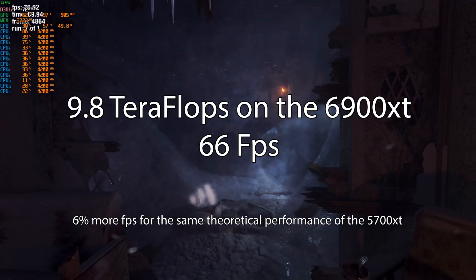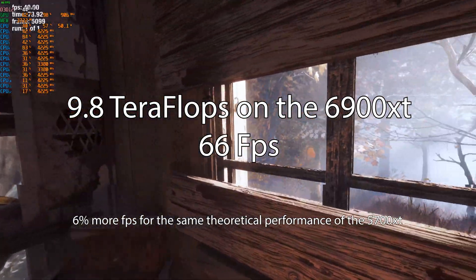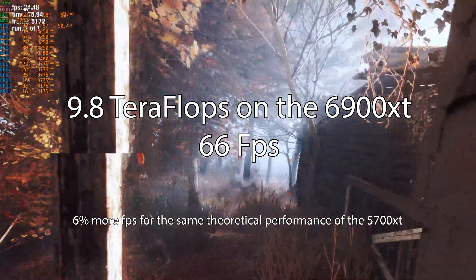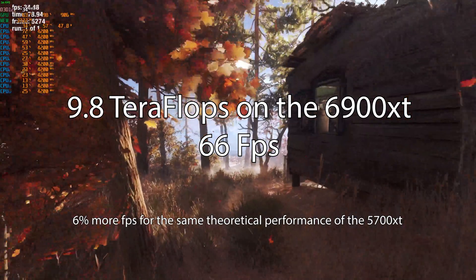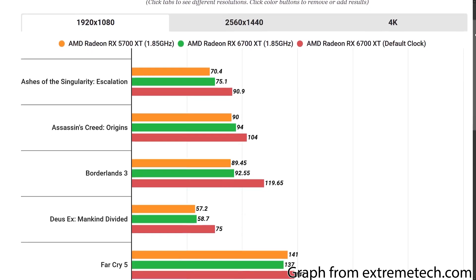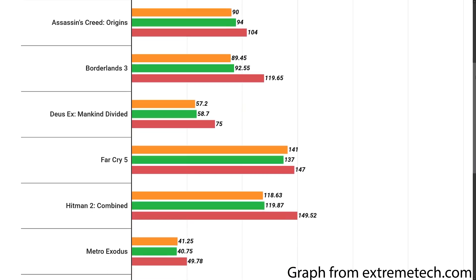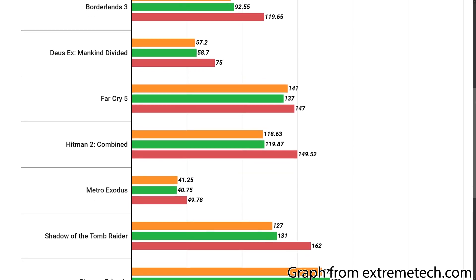When we swapped in the 6900 XT and turned it down to 9.8 teraflops — literally cutting this poor GPU's performance to less than half — we saw 66 fps, or 6% more than the 5700 XT running at the same speed. This is no surprise judging by slides from Extreme Tech where they tested a 6700 XT versus the 5700 XT and saw similar performance increases at the same clock speeds.